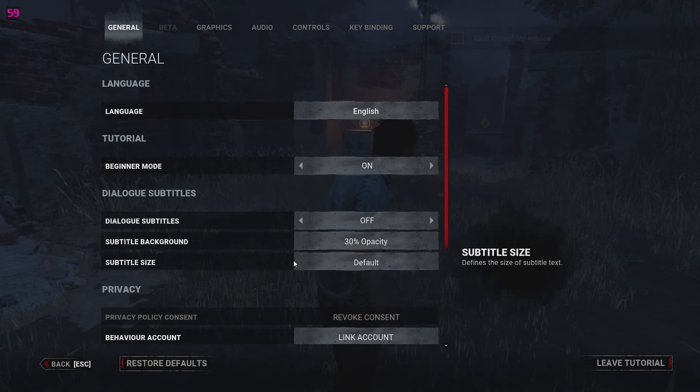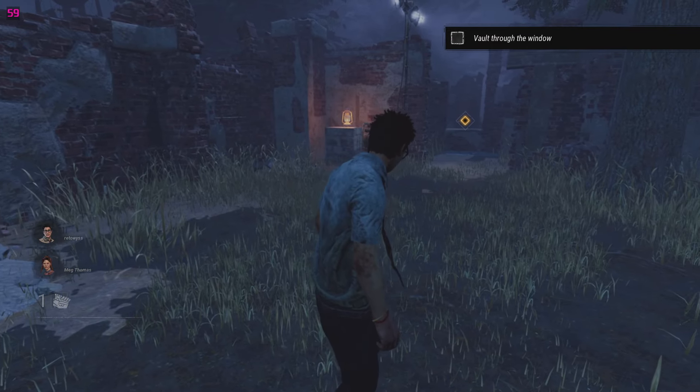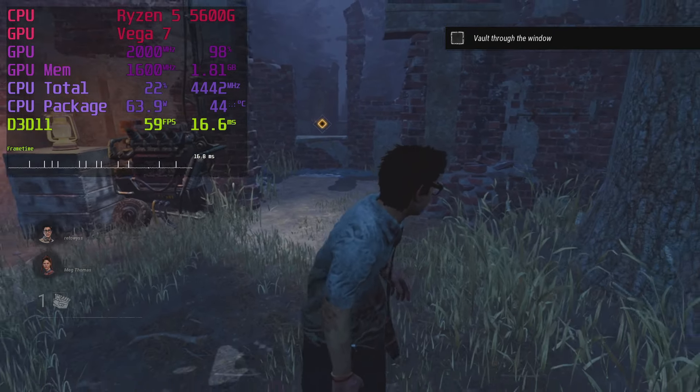We get 60fps at 80% resolution scale on the low preset in Dead by Daylight. Unfortunately, as you can see on the frame time graph, we get some big spikes every couple of seconds — that's really unpleasant. This game may be doing some weird stuff; I can't say for sure.